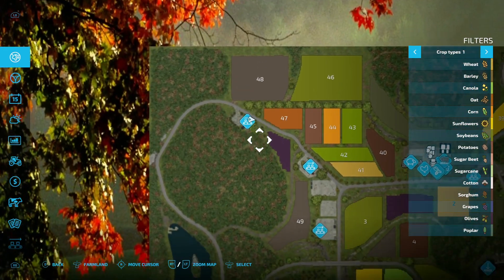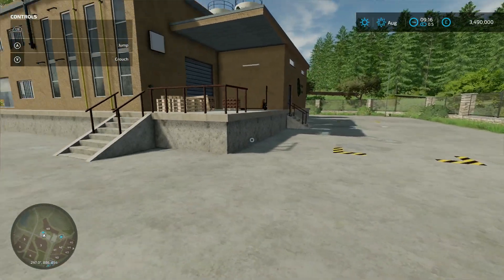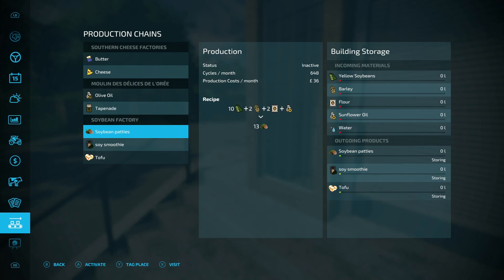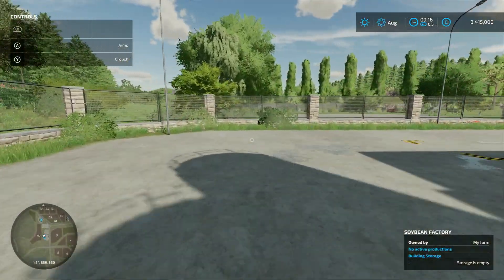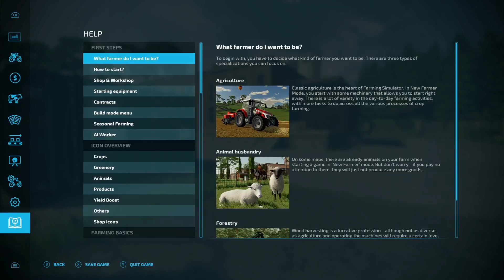Down here is your soybean factory. You've got your pallet spawn point just there and your production chain menu around this side - 75 grand to buy. From this you can make soybean patties, soy smoothie, and tofu. Soybean patties need yellow soybeans, barley flour, and sunflower oil. Soy smoothie needs yellow soybeans and water. Tofu also needs yellow soybeans and water. You bring all your stuff down, chuck it in the grating, and away you go.